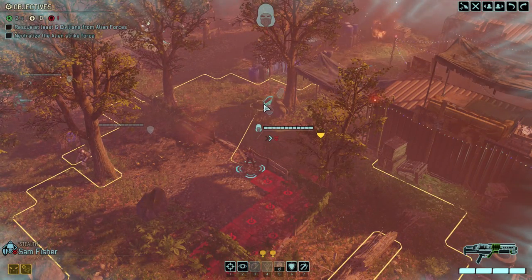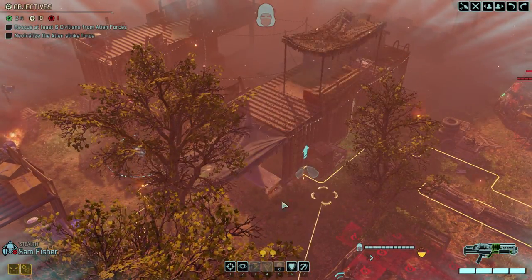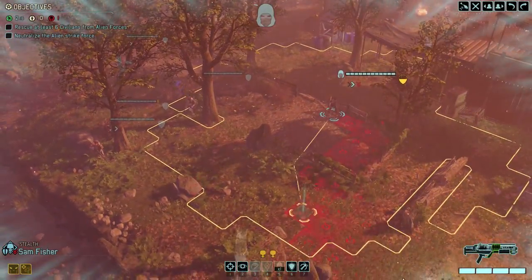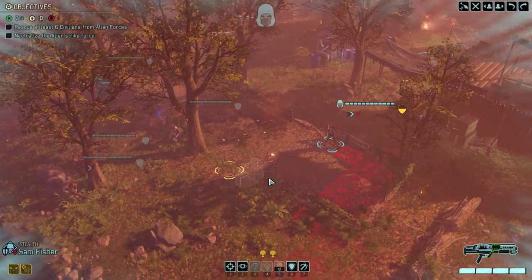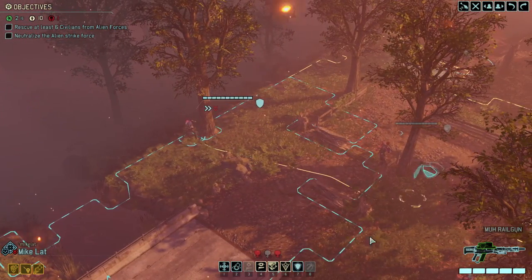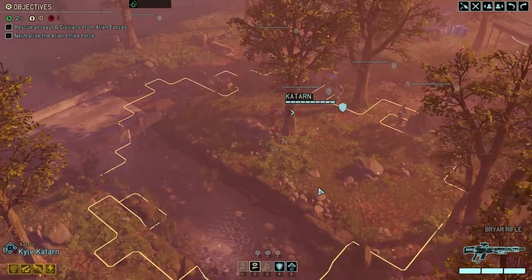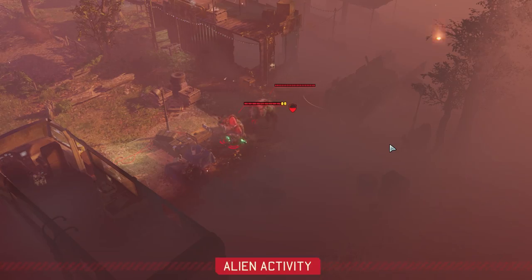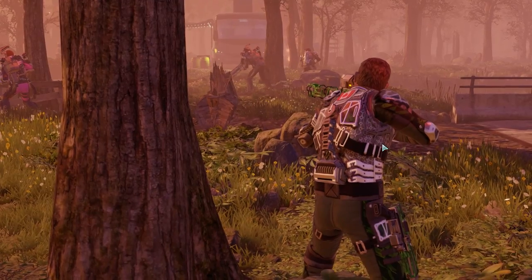We need to move her probably back here, but it's a little bit of a risky move because we don't actually know what's over here. I don't want her to be flanked when she gets spotted, so we'll go over here. And you can just long watch, I guess — it's a fine position. Oh, we're not in concealment. That's right.